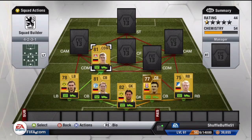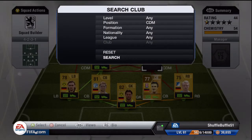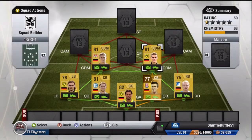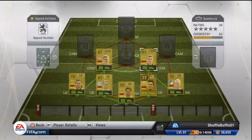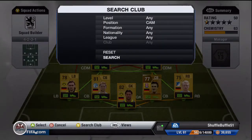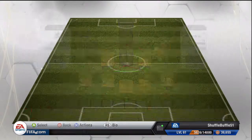We've got Lars Bender at the left defensive mid position, picked him up for 450 coins. He is a brilliant defensive mid and tied up with the other Bender for 1k, they make a brilliant team. One stays back more than the other — I think it's the Borussia Dortmund one because he has got less pace — but they have been really really good at the defensive mid roles for me.